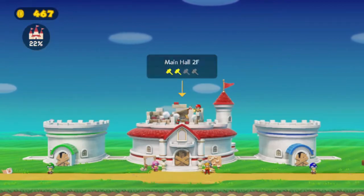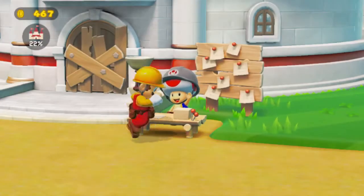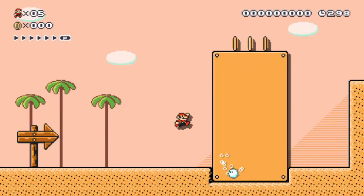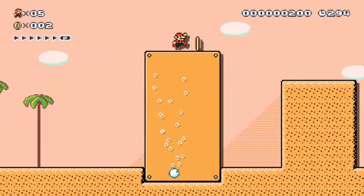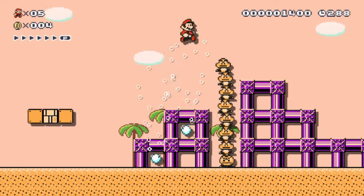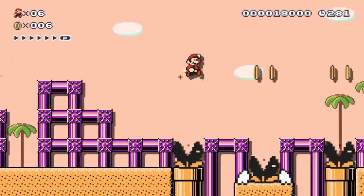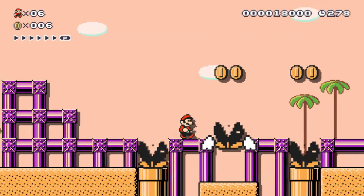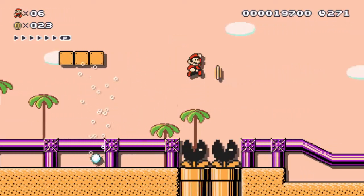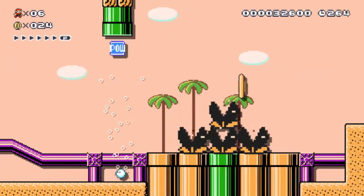We're just needing two more levels before we can complete the main hall second floor. This level with the twisters is pretty unique. I like the things the twisters can help achieve. We're going to need that 30 coin, but it's about to disappear so we're going to damage boost to get it.